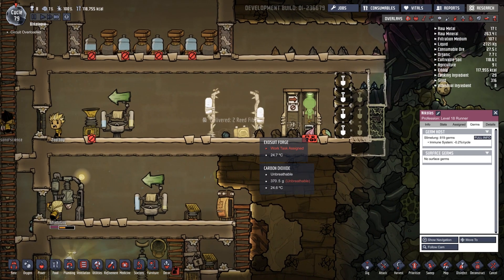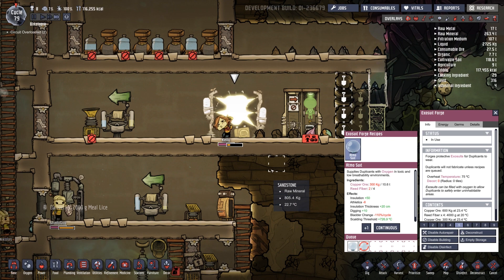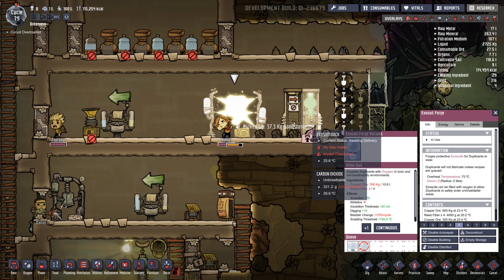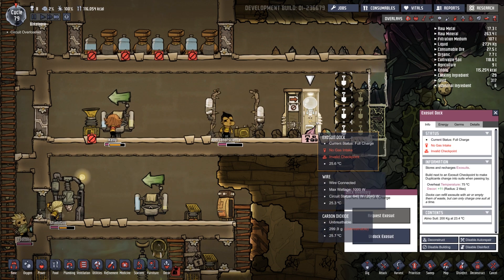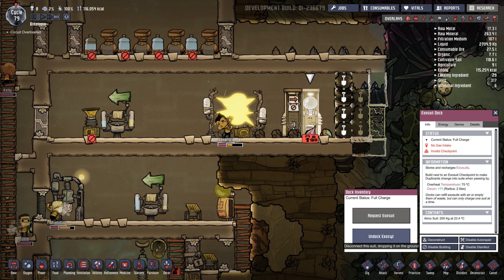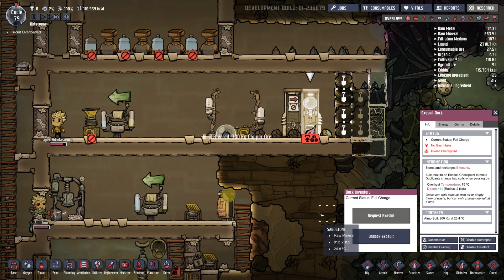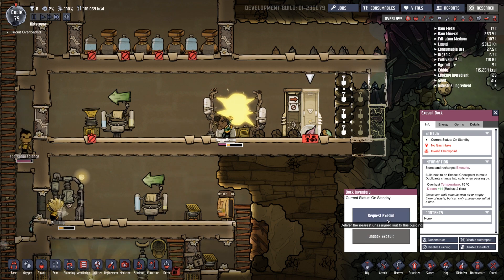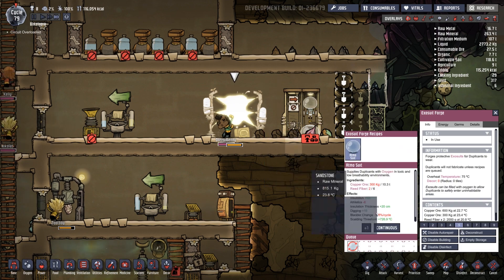So let's see if this works. How many are you going to make? Do they use one at a time or do they reset? Go, Kelly! Sandstone. Bazinga — nice. Undock. Is that... what happened? Stores and recharges — build next to a checkpoint. Undock, request. Okay, put that back in. Maybe I don't need these. Because I don't have anywhere to put it. So what happens if I make this a nine priority? No fabrication is queued. No gas intake — oh, there's my problem. I didn't know it needed gas. That's carbon dioxide — I'm guessing it needs oxygen.